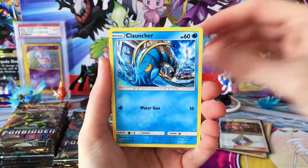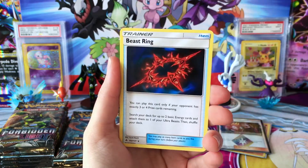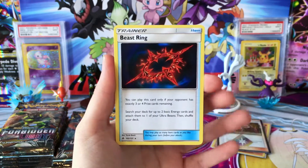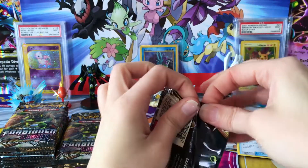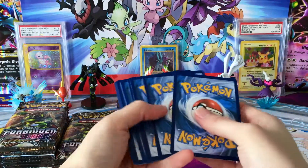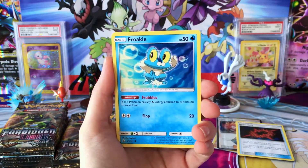We have Flabébé, Gible, Pancham, a Noibat, Darkness Energy, Magneton, a Klefki, Espurr, Reverse Skorupi, and — ooh — that is a really good pull, a Beast Ring. This is actually a really good card to pull for a Rare. It was one of the top cards for Secret Rares on TCGplayer, and one of the top cards for popularity as well.